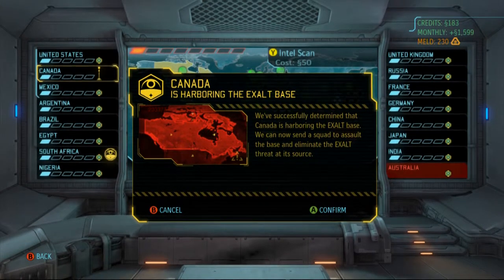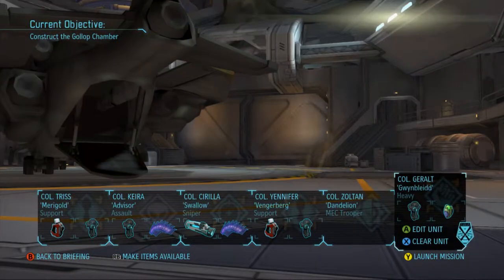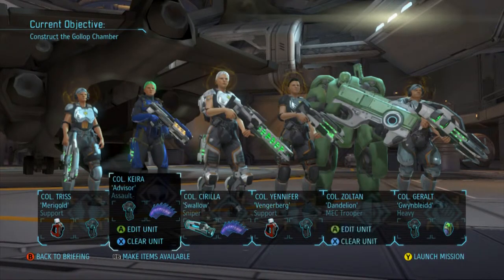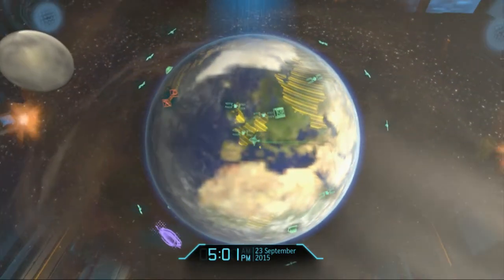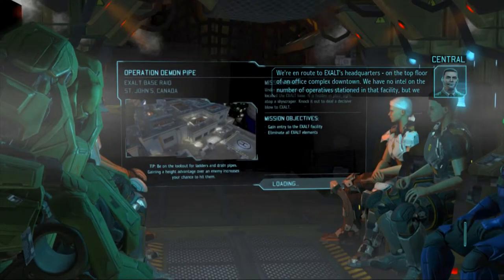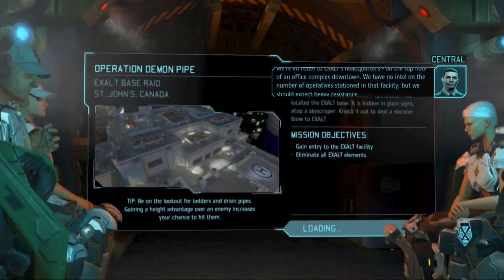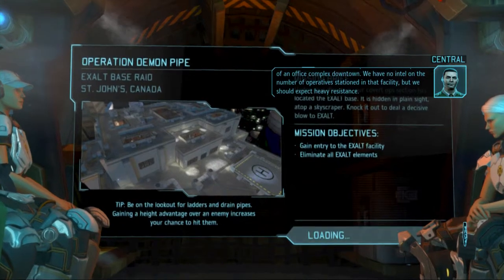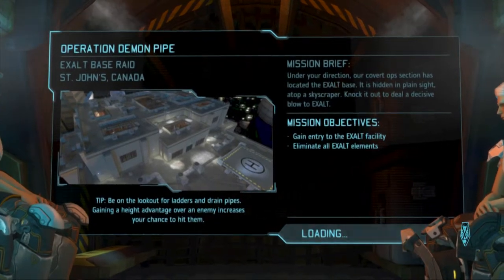Yo guys, what is up, it is Nick, we are back on XCOM. Canada is harboring the Exalt base, we need to take it out. Let's confirm and head on out - the squad is back together and it feels so good. This shouldn't be too bad of a mission, in all honesty it should be pretty easy. We're on route to Exalt's headquarters on the top floor of an office complex downtown, with no intel on the number of operatives stationed there, but we should expect heavy resistance.